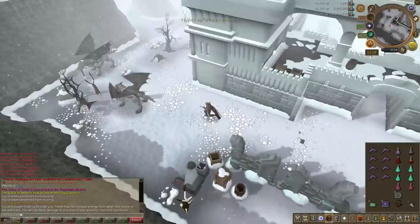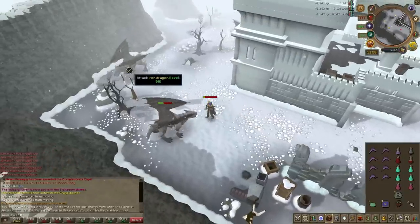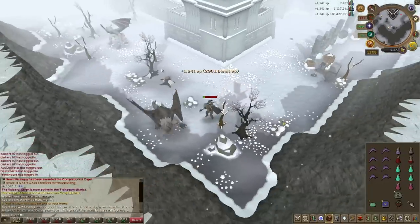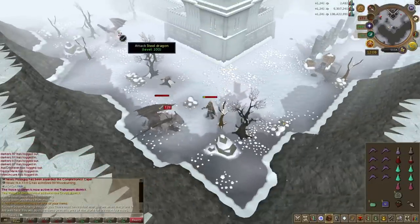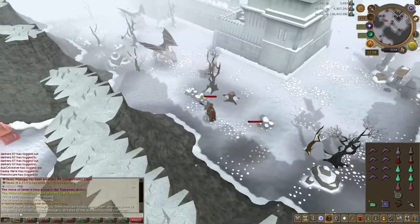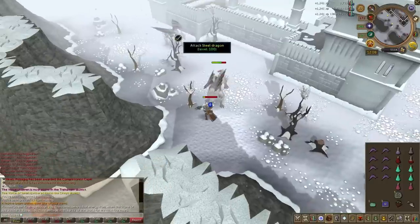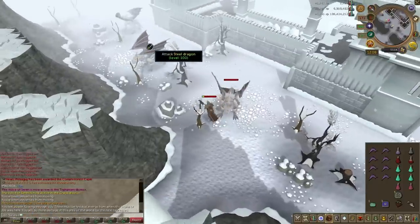Once you've drunk your Overloads, please don't forget to bring Super Anti-Fire Potions — that's one of the strongest requirements for this method. Because we're going to be using a Great Axe, we don't have the slot to use a Dragon Fire Shield. The Super Anti-Fire Potion will allow us to use our Darrox without having to worry about the Dragon Fire.